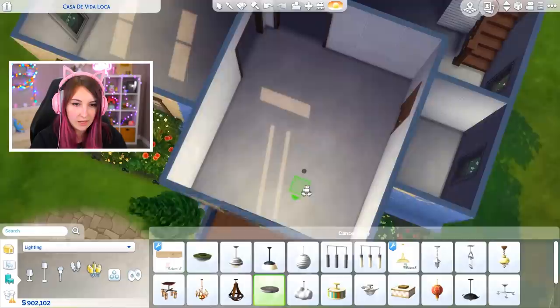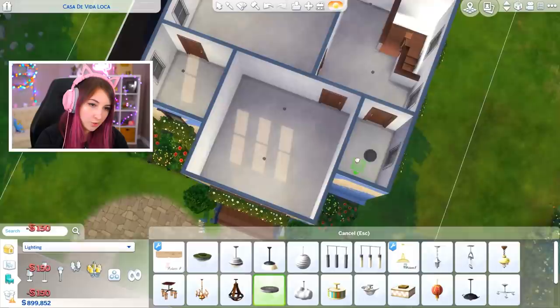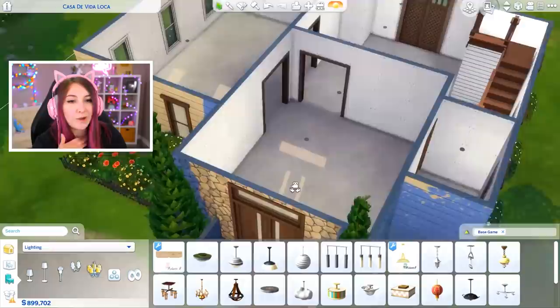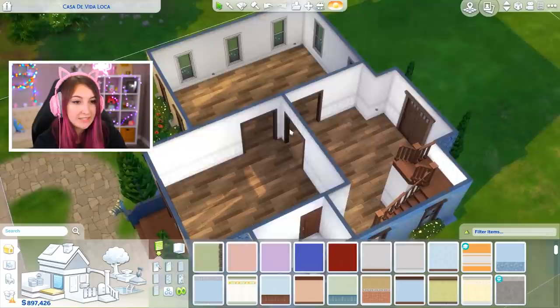Thank god my favorite light in the game came with the base game — what would I do without you, king? A lot of the lights are default very yellowy and I'm just not really into that. You can change the color of any lights in live mode, but I'm in build mode, so I just want it to look good right from the start. I am done with wallpaper and flooring — I've kept it very simple. Everything is just white downstairs. Upstairs the rooms have different colors, but very, very neutral because we don't have a lot to work with.